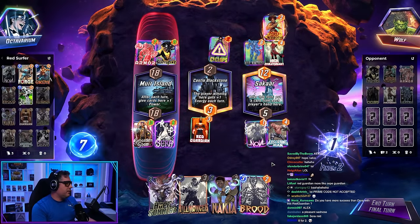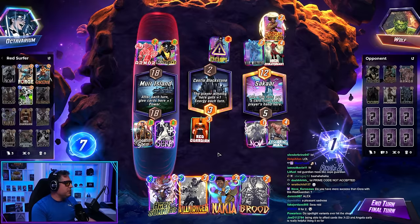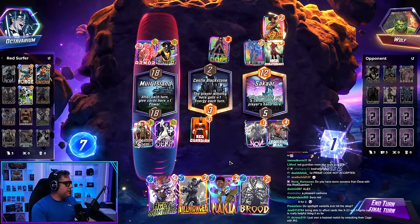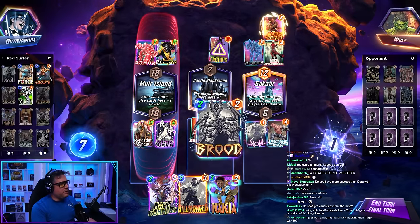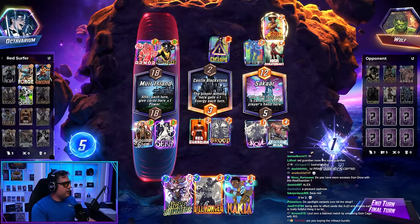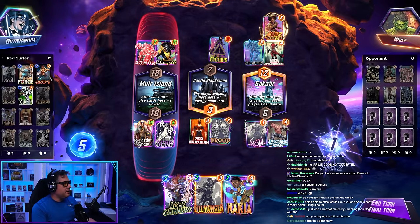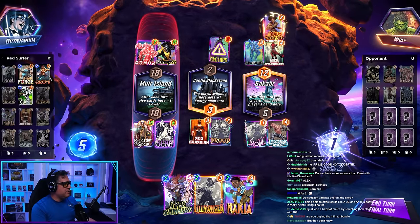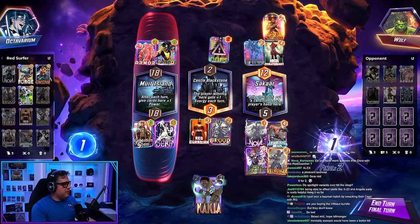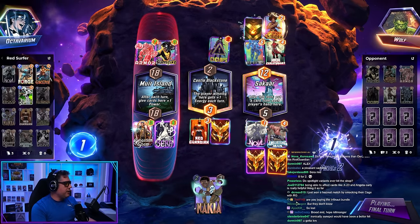Terrible. Absolute just garbage. So bad, so sad. But still winnable — still winnable. You brood here. Do they always play something here? Do we give here? This is only 10 power. We do this. Shaw's just gonna run up. I think we send it. Let's see if Red Guardian did us proud here.